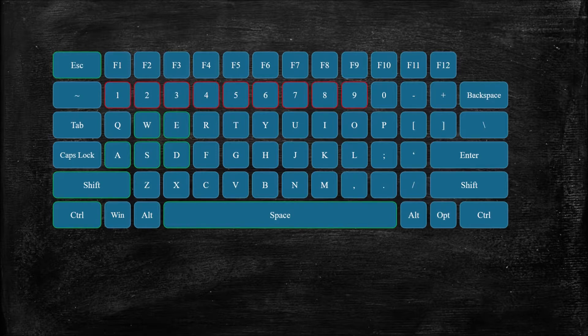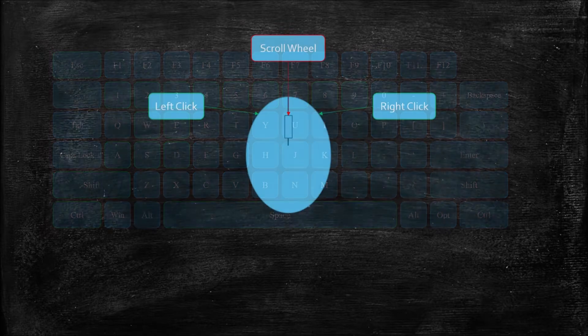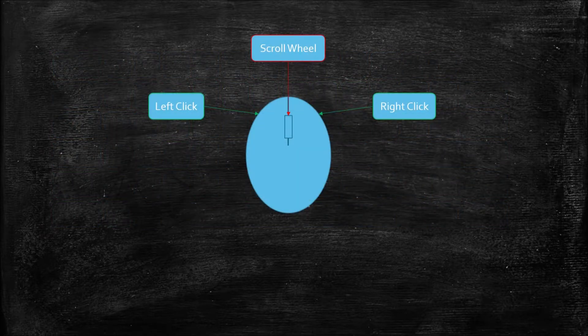There are nine hotbar slots and they correspond with the one through nine on the top of your keyboard. Since the lower numbers are closer to your left hand, you'll want to put the items that you use often in those lower slots. The scroll wheel will make it easier to select the higher numbered slots and you'll probably find yourself using it more often.